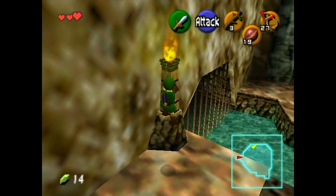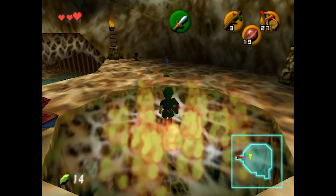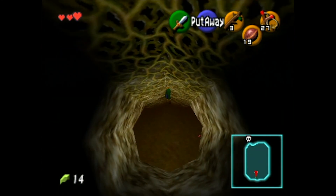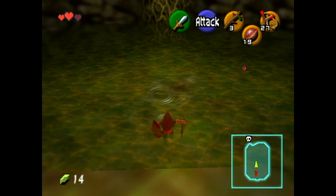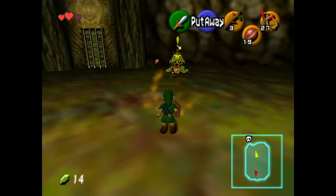Now time for a clever little party trick — flame storage! If you attack a torch with your sword and then pull out a Deku Stick, the stick is lit. It's lit, son. Oh man, not this meme. I hate that word.